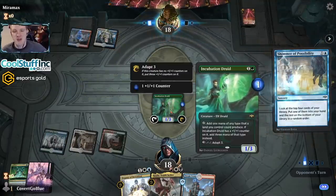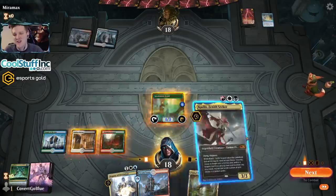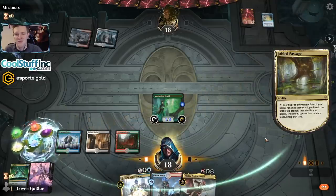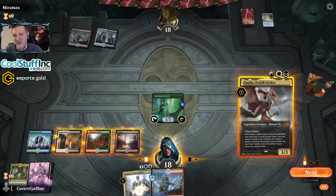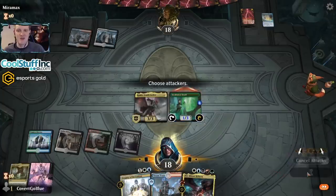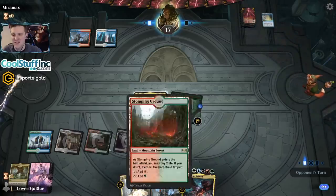We can float a few mana and play both Deputy and Kalia next turn if needed. Looks like the opponent is on Fires as they cast a Shimmer Possibility — they snap-kept, so I think they've got what they came for. I could use this to go get a white source or black source — probably white since we want all five colors. Actually, let's just get the Druid in there. Deafening Clarion is very good against us but I think we have the right mana to Niv. Let's see: red, green, blue, black, white — yep, we're gonna Niv next turn.